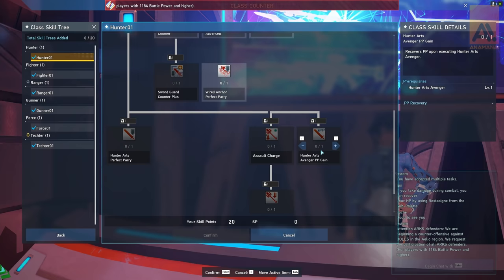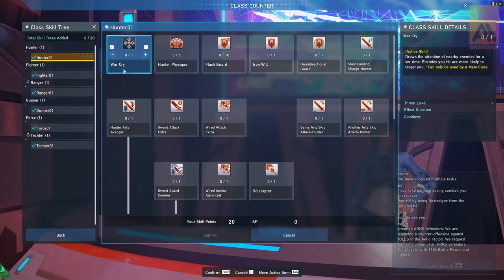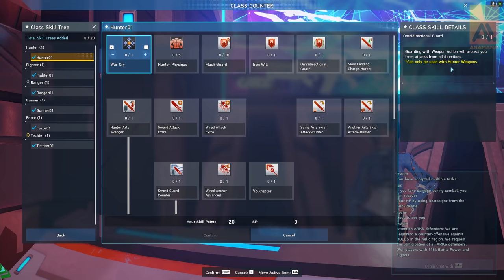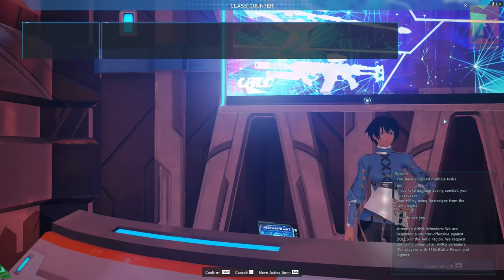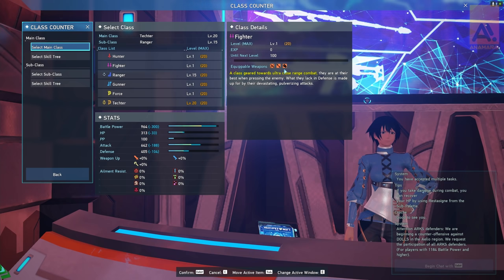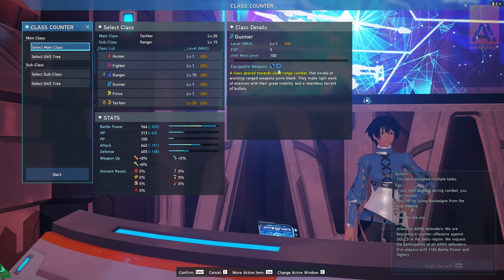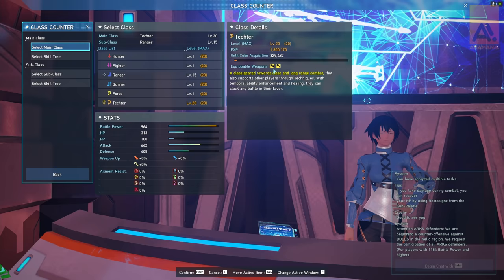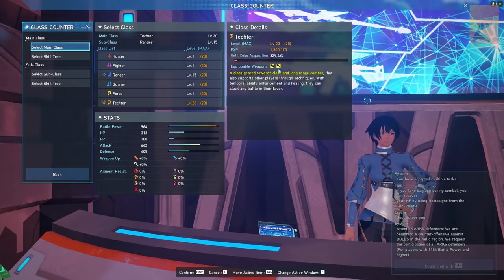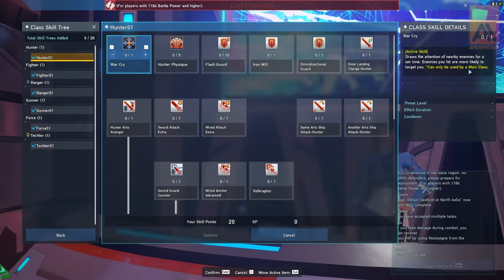Make sure you're taking your time with the skill tree and look online for any builds. The main thing you want to do is actually read the text. For example, this Warcraft skill for Hunter is a main class only skill, which means if you're playing Hunter as a subclass, you wouldn't put a point into it. Also, if you've got a subclass with specific weapons like Hunter's Sword, Wired Lance, and Partisan, you can only use those Hunter skills if they're explicitly for those weapon types. All other skill points without yellow text or main class only restrictions will basically work with both your main and subclass.